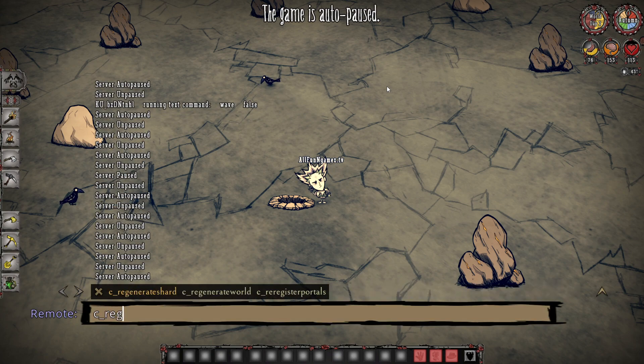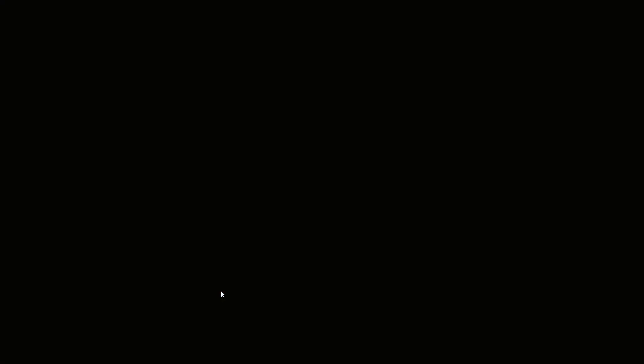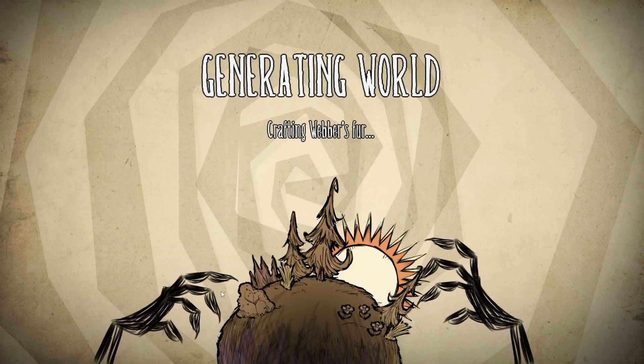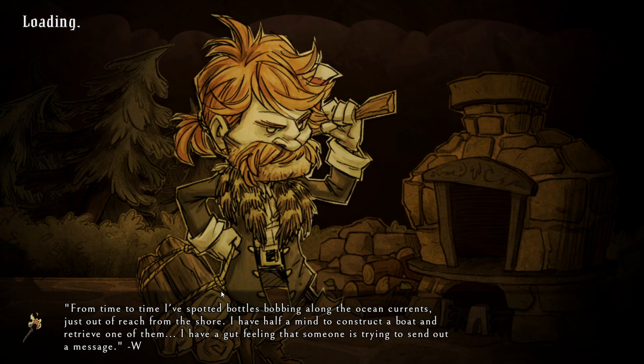Open up your tilde window, type a slash, then 'regenerate'. There's 'regenerate shard' and 'regenerate world' — you're going to want to type in 'regenerate world'. You can also click on it, then make sure to add open and close brackets, and as soon as you press enter, your game is going to generate a brand new world, maintaining the same settings that you had already put in.